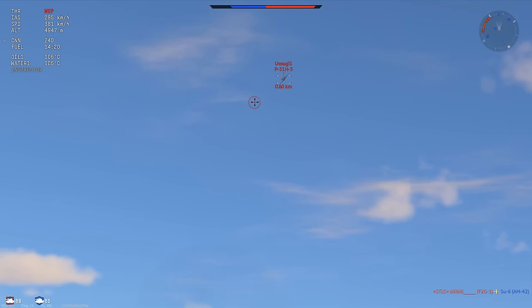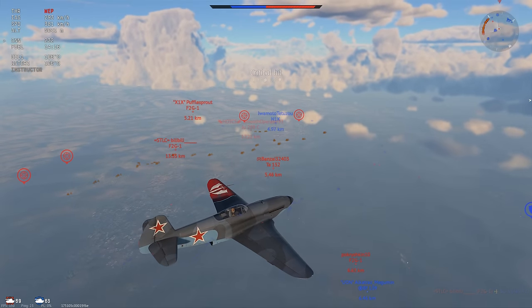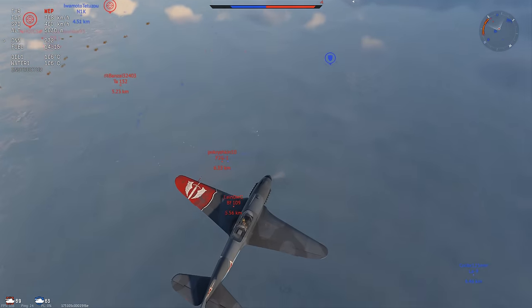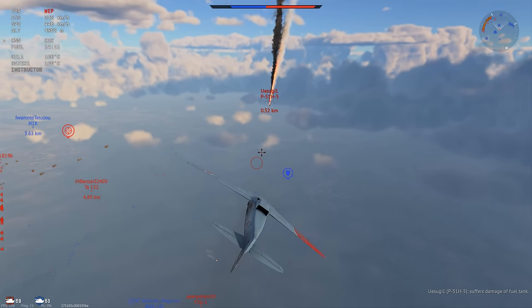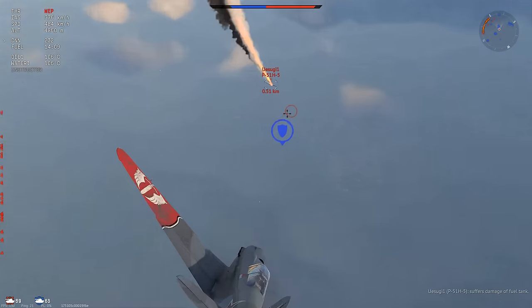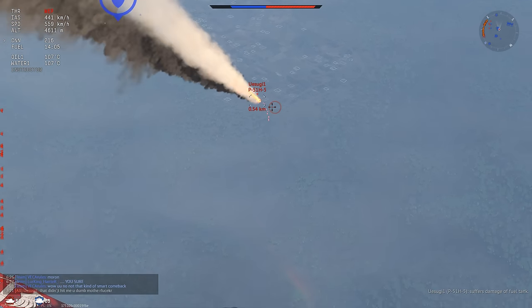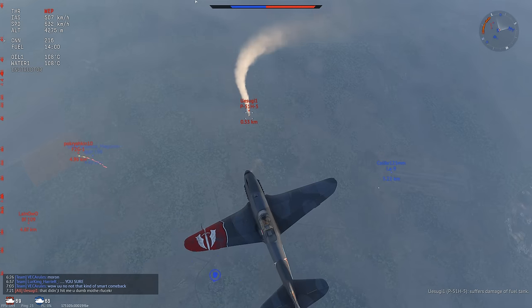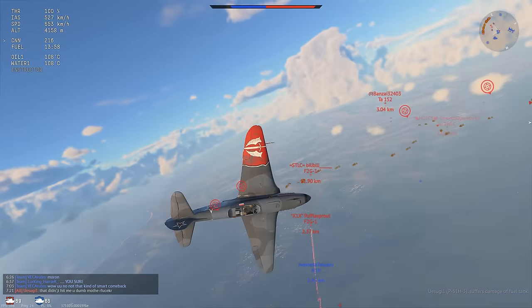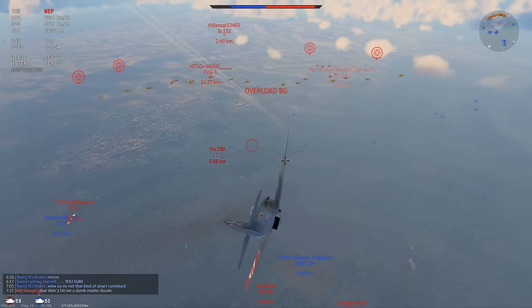This guy tries to break off and fly away. Unfortunately for him, my aim was pretty solid and he's going to feel that. He gets a little upset in the chat. Because it's a P-51H and it's obviously not going to be burning up, I'm trying to chase him down and tap him once more. He gets super mad in the chat and he's going to dive out. I'm not going to focus him down right now — he's pretty badly damaged, and if he thinks about recommitting, he's not going to have a good time.